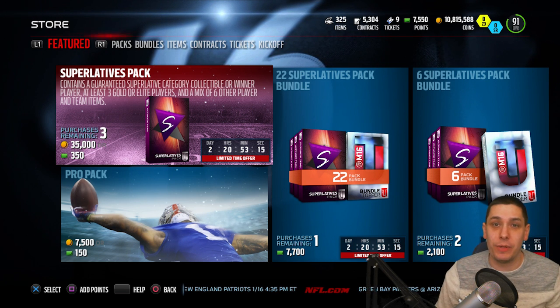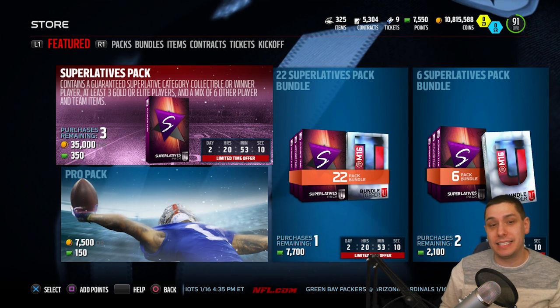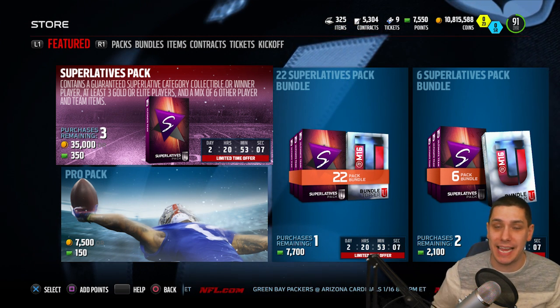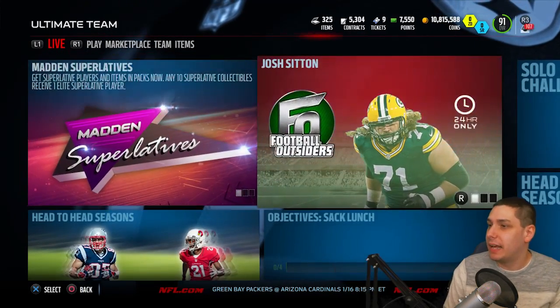The idea behind these is they're like little awards that they did — we could vote for them on Twitter about a week or week and a half ago. Each one of the players got a card in the game, so it's kind of cool. It's a little interactive thing where we got to determine the players we wanted to see new cards from, and some of these guys got really awesome cards. One I was really excited about is actually Dion Buchanan.